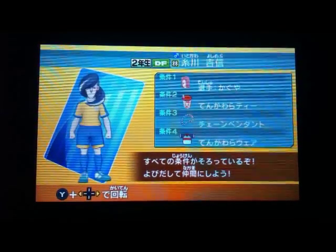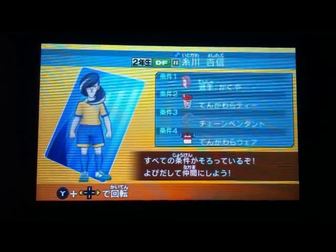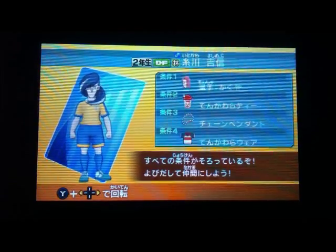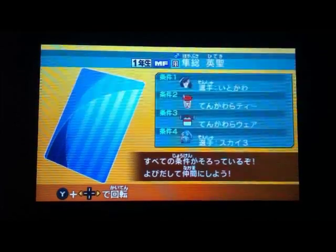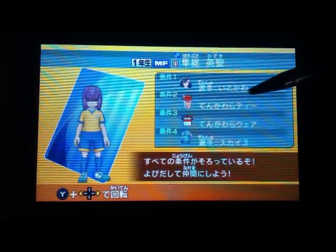After that, you can get Itokawa. All these items you have already previously got, so you can just instantly scout him. After that, we can get Hayabusa. We've already got the player and the tea.